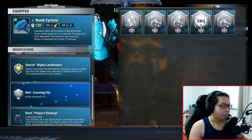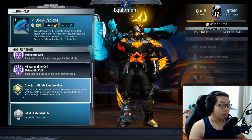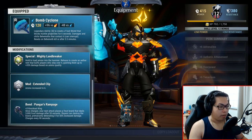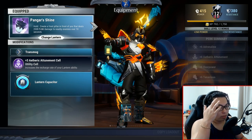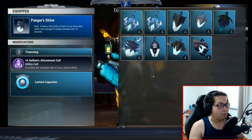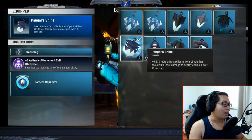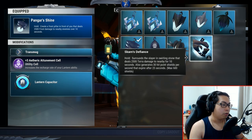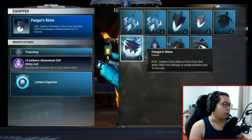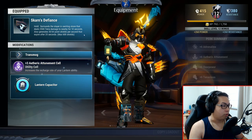I think Etheric Attunement is good because it gives you faster lantern cooldowns, and lanterns should not be underestimated. Adrenaline cell is here because as you use Extended Clip and prime your ammo, you'll be consuming your stamina, which is very helpful. Mighty Landbreaker loads ammo into the hammer, and when charged you get up to 35 damage. Pangar's Rampage is your bond for that extra stun damage. Iceborne is your Omni cell to keep you alive. Pangar Shine for your lantern — if you need more survivability, use Scarn. I use Pangar Shine because the Frost status effect is very strong; I don't need the extra shielding from Scarn anymore. But if you need more shielding, use Scarn's Defiance with Etheric Attunement — easy.